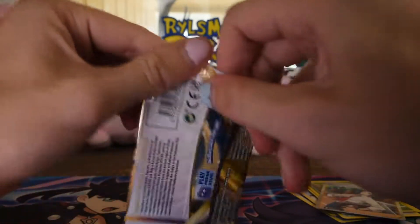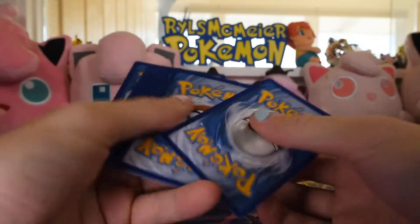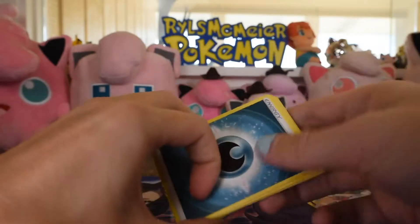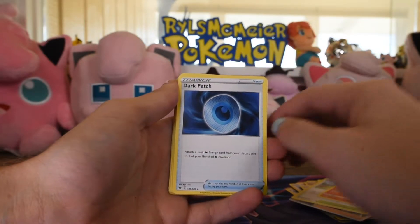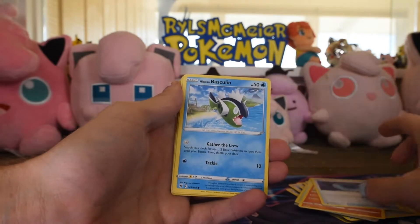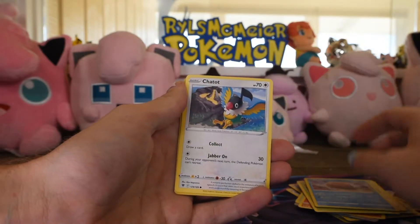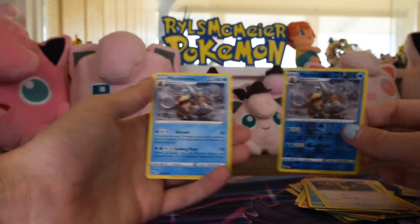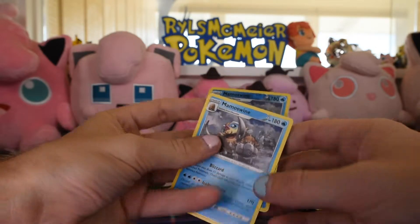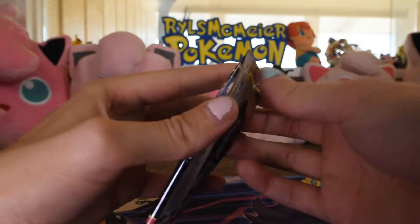And our Astral Radiance. Another code, let's get rid of that. Jubilife Village, Glavia, Dark Patch, Hisuian Basculin, Hisuian Voltorb, Clampearl, Swinub, Sneasel, Mamoswine — Rare Reverse — and Mamoswine, not Rare Reverse, just Rare. No Reverse, no hollow. That's always fun, always a little weird getting the same card twice.